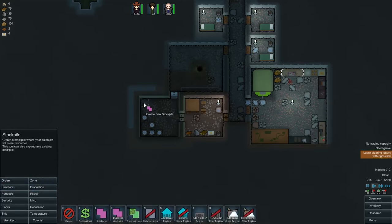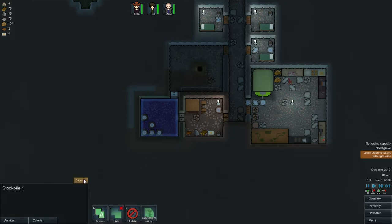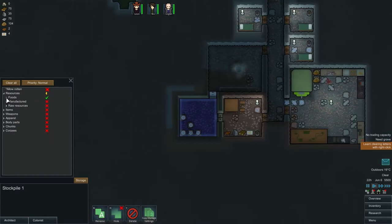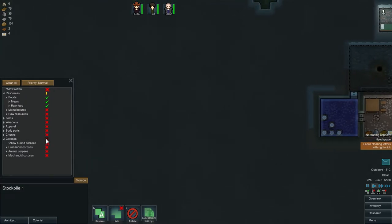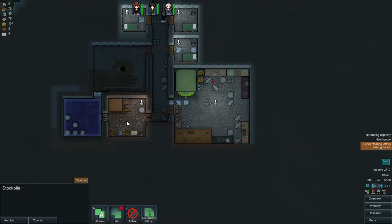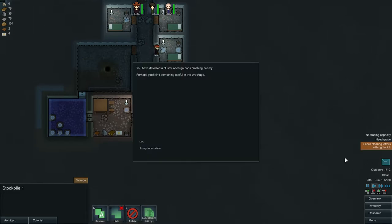Let's have a look at setting up this stockpile. We want manufactured food in there as well. We'll clear it all and just go for food — raw and meals to be in there. We actually want animal corpses to be in there as well, except for humanoid and mechanoid corpses. So we want animal corpses brought in here so that before they get chopped up, they're going to be frozen.